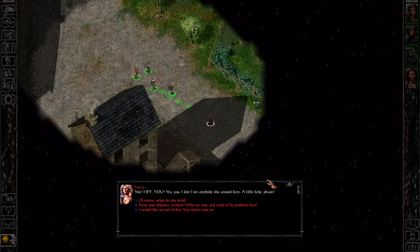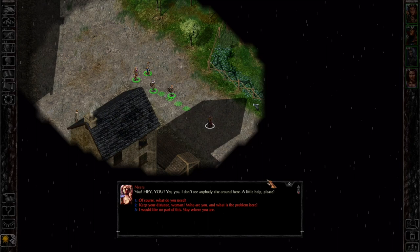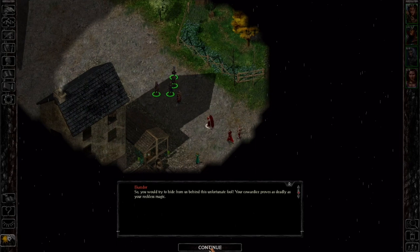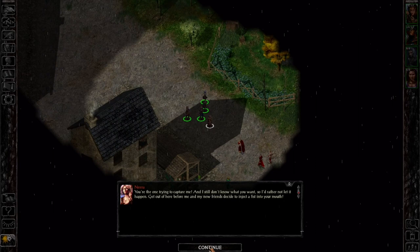A woman calls out: 'Hey, you — a little help please!' There are bandits, vicious magic bandits — they must have gone to advanced bandit school or something, they're trying to capture her. We agree to defend her from the bandits. She warns us we'll need it, and then they arrive. She says: 'You would try to hide from us behind this unfortunate fool? Your cowardice proves as deadly as your reckless magic. You're the one trying to capture me — get out of here before me and my new friends eject a fist into your mouth.'